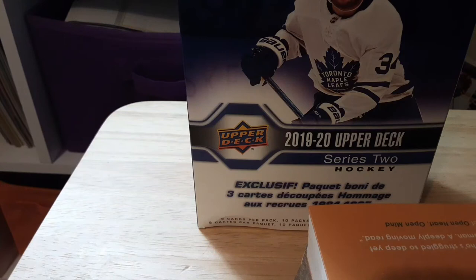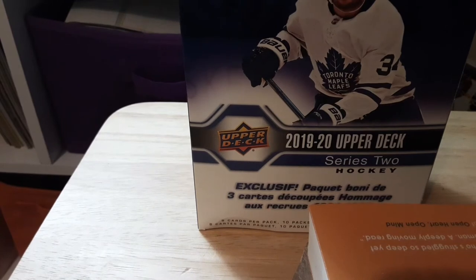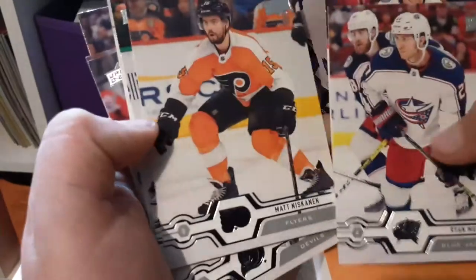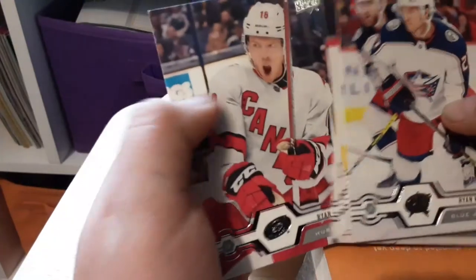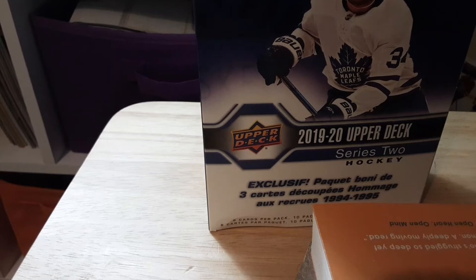Almost knocked down my stack of packs. This is a big pack — this one feels thicker than the others. Oh boys, guys, we might have a jersey in here — please be a jersey! Taking me forever to open this one. Whoa — I just dropped all the cards. We got a Ryan Murray, Mikel Sergachev, Matt Niskanen, Matt Zuccarello Young Guns, Noah Gregor, Sammy Vaudnin, Andrew Shaw, and Ryan Zinkel.